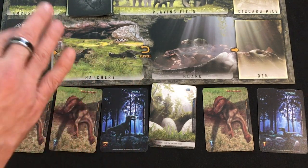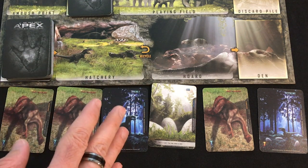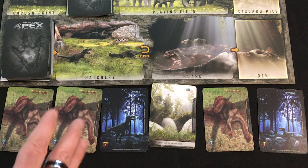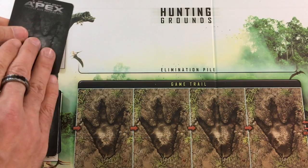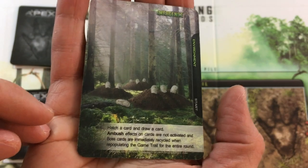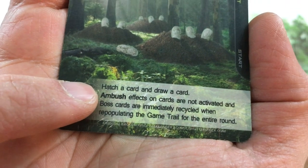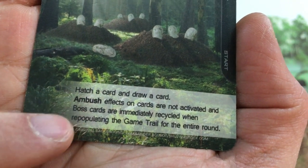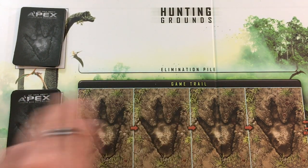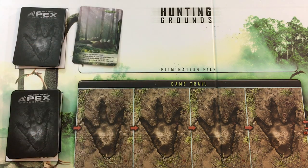With the Utah Raptors, they have a bunch of very cheap cards in their apex deck, so I want a lot of eggs. Bigger dinosaur species where they have just a few cards that cost a ton can get away with just one or two eggs. Now to start round one - we flip our first environment card, and I chose to have two of these easier emergence cards. These have the same effect: I hatch a card for free, get to draw a seventh card, and ambush cards are not activated and boss cards are immediately recycled to the bottom of the deck. So I'm completely protected from negative effects this round.